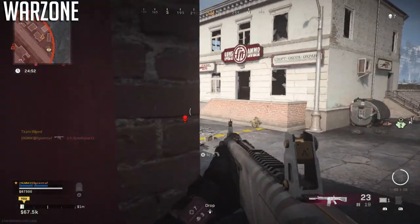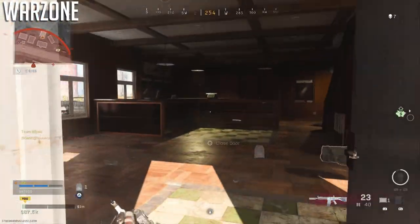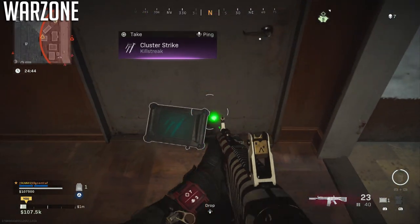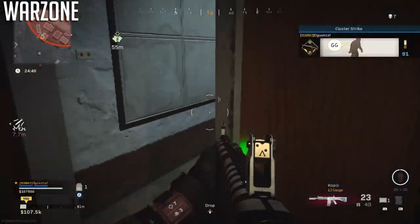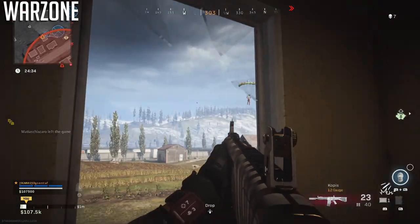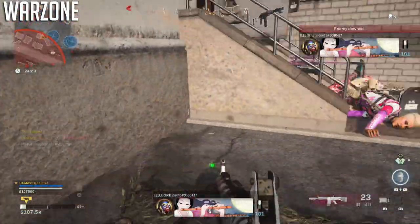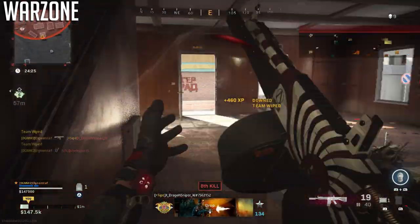The nice thing about the AA-12 in Warzone is how forgiving it can be up close — it shoots so fast and puts so much lead downstream that it works wonders in CQB. But past 10 meters, you're going to have a really hard time compared to an AR or SMG. The 20-round mag is again pretty much essential, and the 32-round mag lets you spray and overwhelm players. It's not quite as strong as the Origin-12, but not by much.